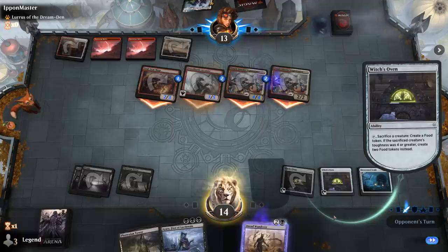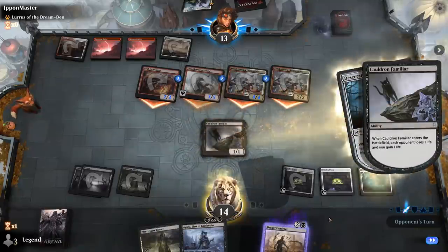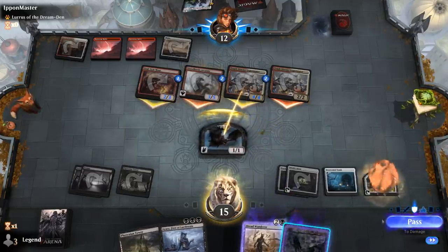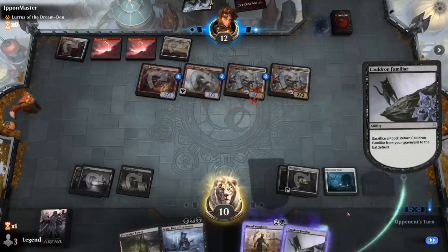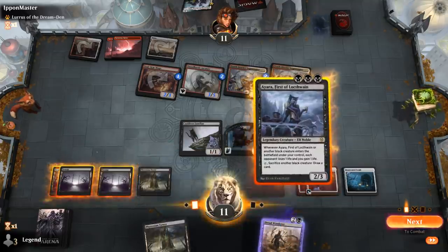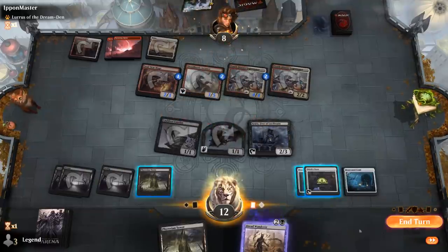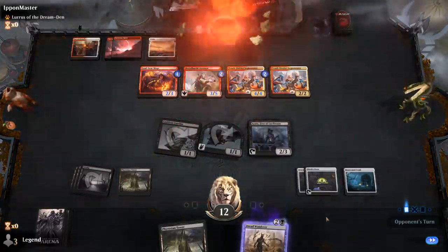We play Familiar plus Dreadwander. Familiar gives us a nice chump blocker for Swiftspear. The opponent also has Dreadhorde Arcanist with trample, plus a Legionnaire — so they're playing more pump spells than burn, which is not what we want since it means a bigger trampling Arcanist. We're chumping Legionnaire. The opponent casts Showdown of the Skalds. We attack first, play Desecrated Tomb sacrificing Dreadwander, then play another Oven. Now we can generate quite a few bats.